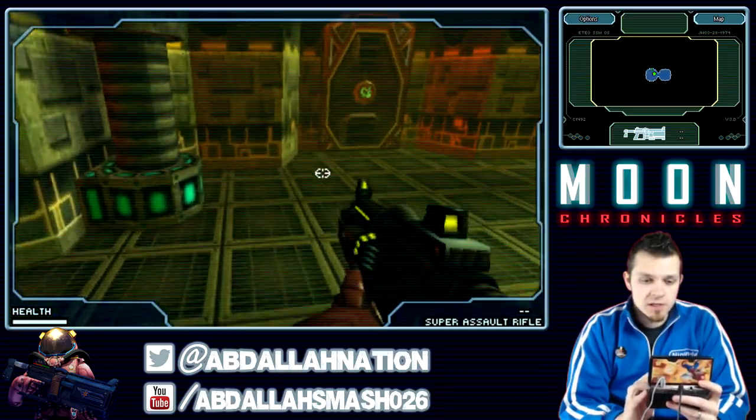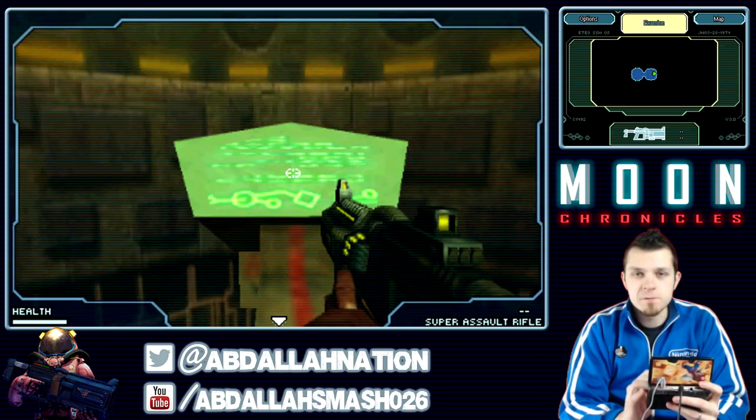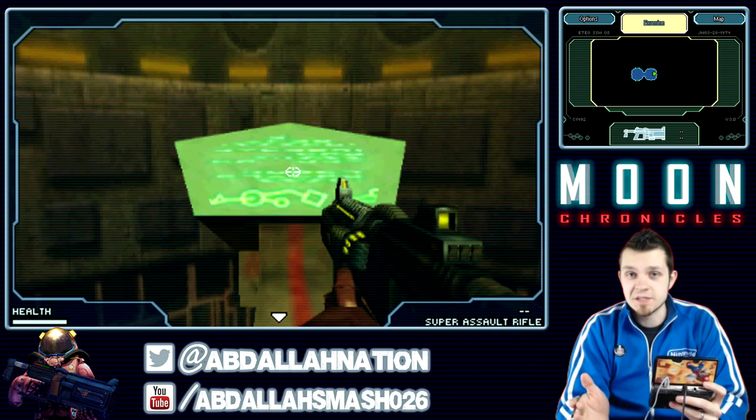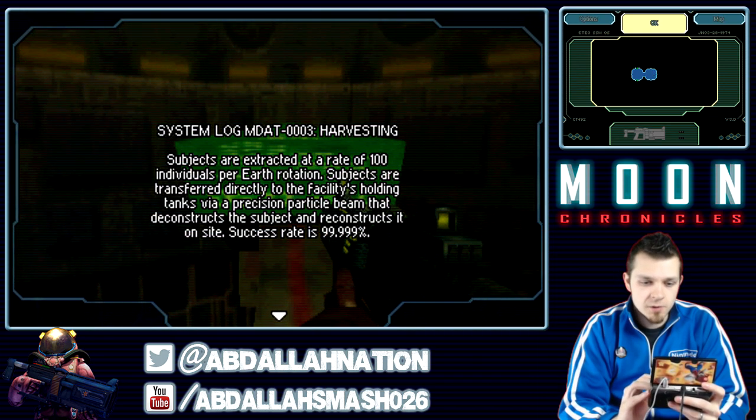All right, there's another terminal right there. Looks like the only way we can go — if you've ever played any Metroid games, especially Metroid Prime, this reminds me a lot like it. Whenever we see these kinds of terminals, you can click on them and learn a little bit about what's happening on the inside. System log 003 harvesting: subjects are extracted at a rate of 100 individuals per Earth rotation. Subjects are transferred directly to the facility's holding tanks via precision particle beam that deconstructs the subject and reconstructs it on site. Success rate is 99.99%. Subjects extracted at a rate of 100 individuals — interesting. 100 people in a day?